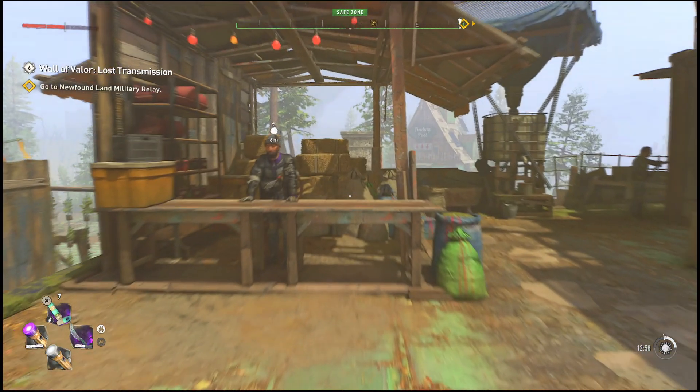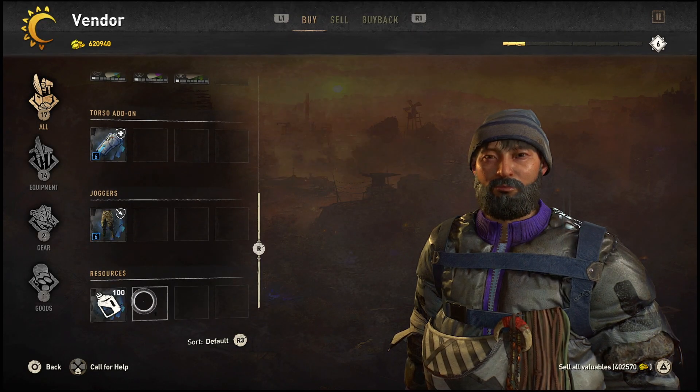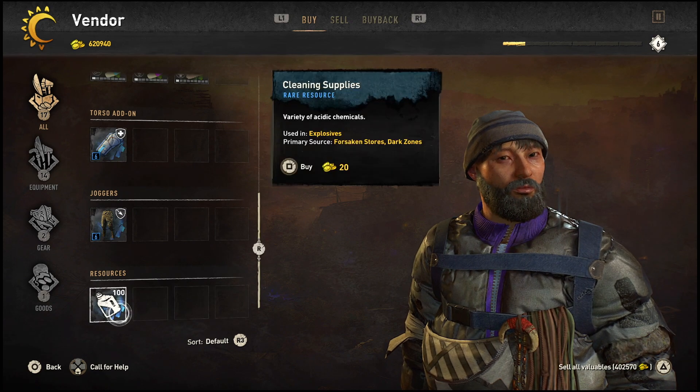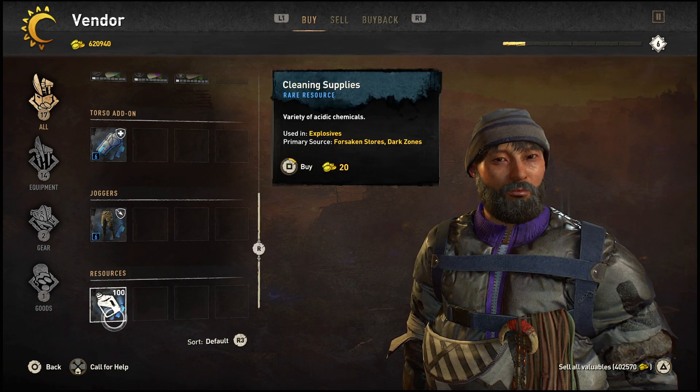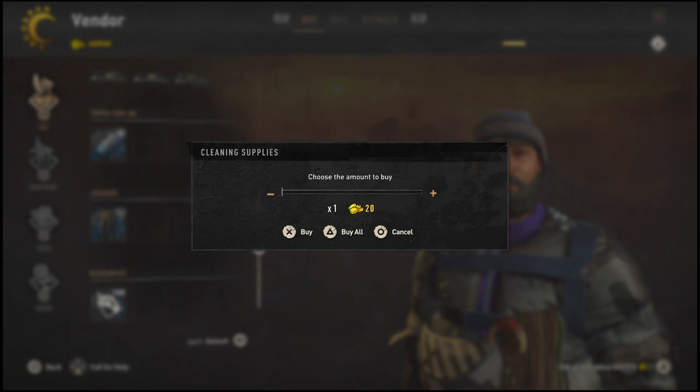Once you get here, head over to the trader like I'm doing right now. Scroll down — there will be other stuff here but I've bought it already, you don't have to. You will notice the resources will be on 100. If your resources do not say 100, simply go to sleep and wake up until it is the next morning, and you should get the resources in your store.